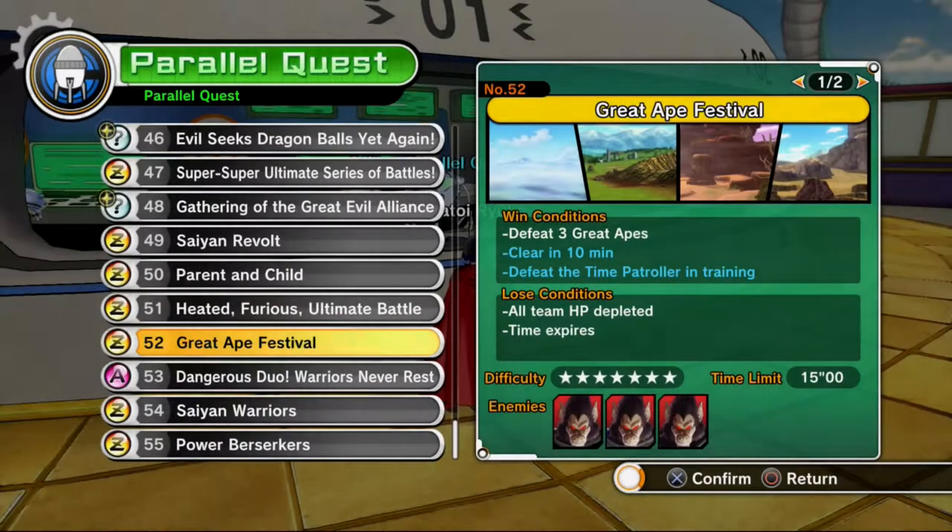Hello everyone, my name is Sean Arnold and today I'm bringing you another Z rank guide for a parallel quest in Dragon Ball Xenoverse. Today's parallel quest is Great Ape Festival PQ52. For this quest you're going to be fighting against three great apes which are Nappa, Vegeta and Bardock transformed.